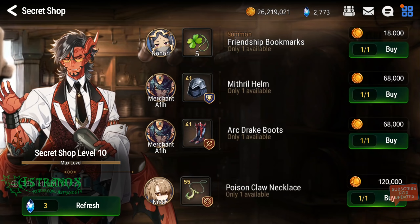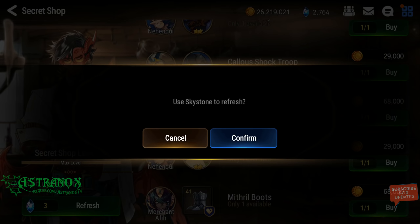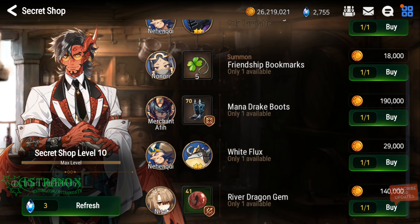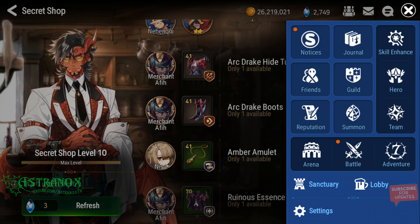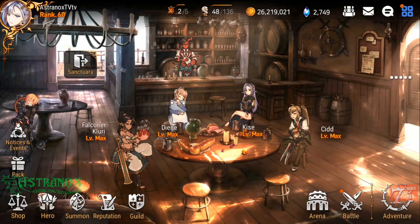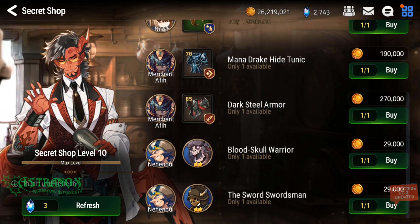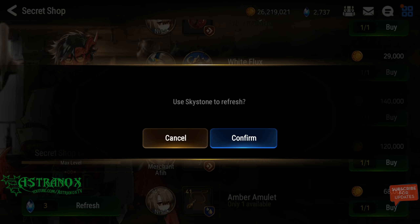Maybe I'll get some crazy epic item, but that's the thing — it's a gamble and you're gambling with your sky stones. As you're seeing so far, it is much better than if I was just straight up buying. That's 25, that's 5. I'm winning so far, that's all I can say. No need to go too much in depth, but so far I'm in the positive, even though it's costing me gold.